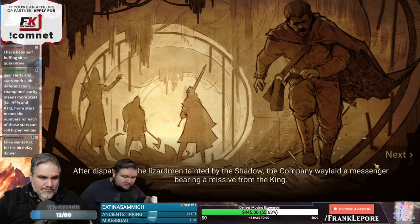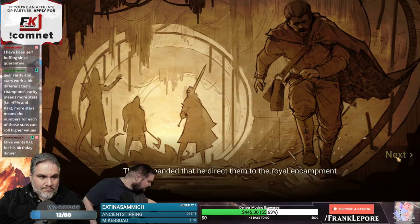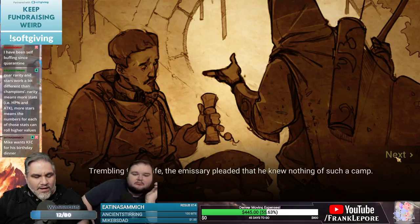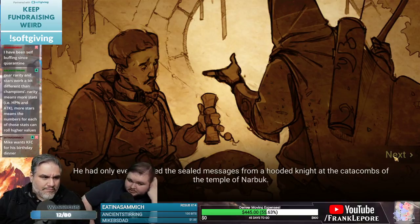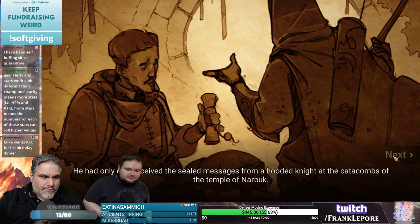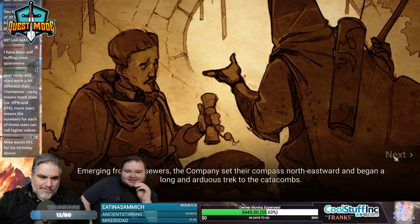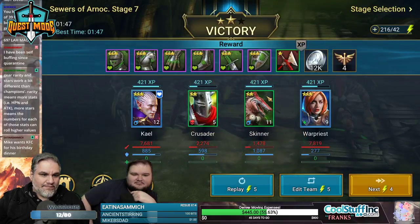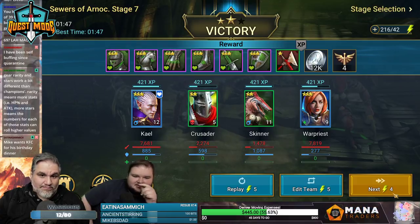Tainted by the shadow, the company waylaid a messenger bearing a missive from the king — they demanded he direct them to the royal encampment. He had only ever received sealed messages from a hooded knight at the catacombs of the temple of Narbok. I could see myself easily spending a lot of hours on this — it has kind of a Diablo feel, like hack-and-slash but turn-based.